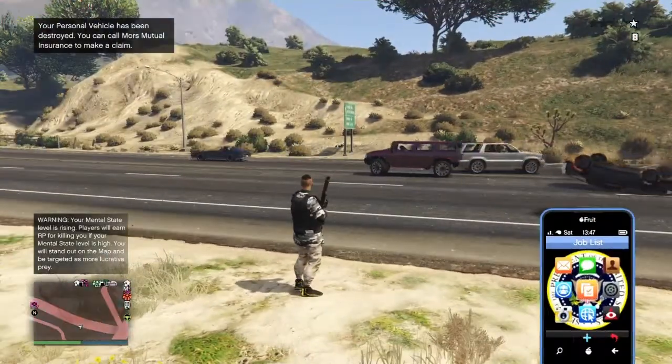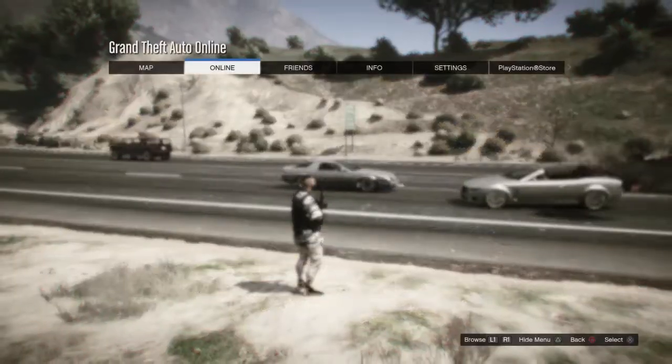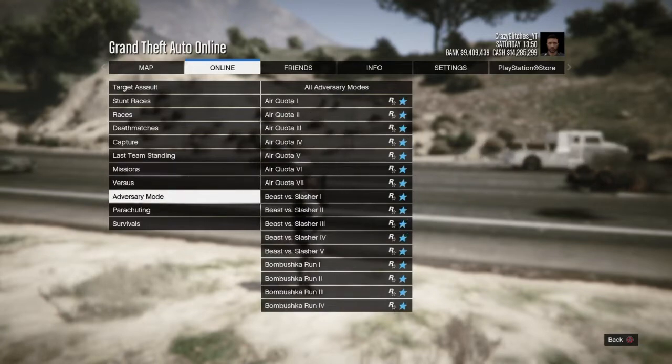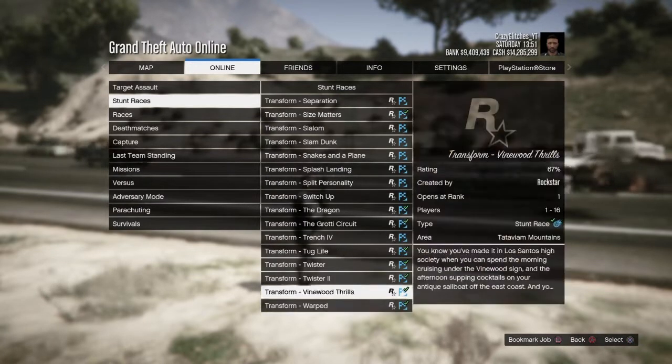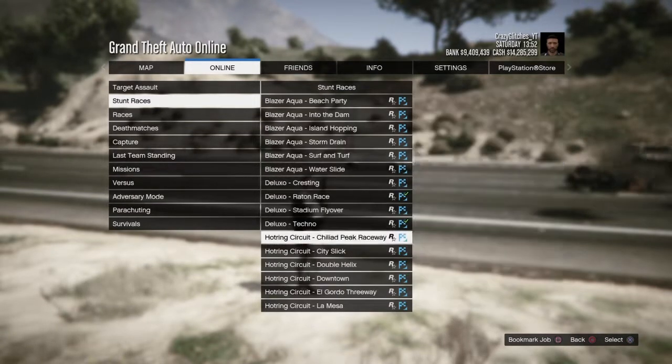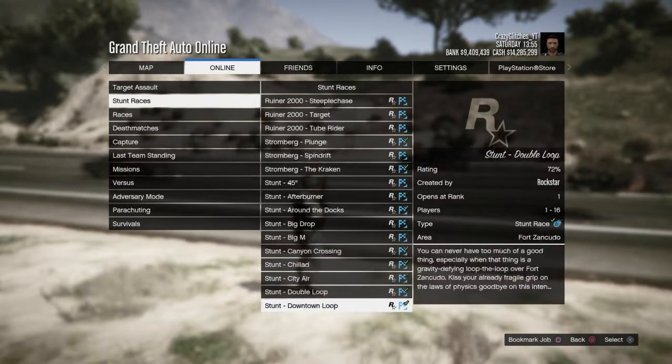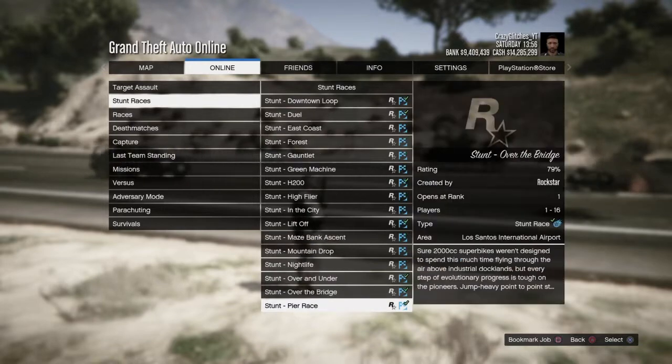You want to blow up your personal vehicle, then call a personal vehicle out. Go to jobs, play jobs, Rockstar curated, go to stunt races, and you want to start up the same stunt race I do in the video. I've checked those stunt races — it doesn't work for others, it only works for this one.